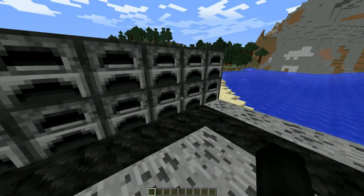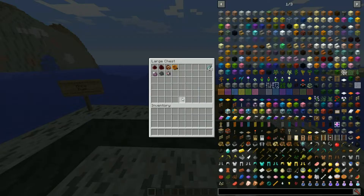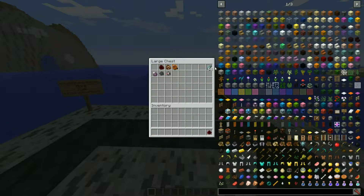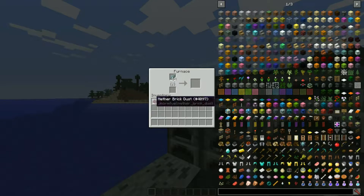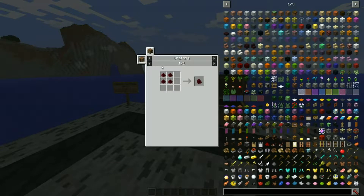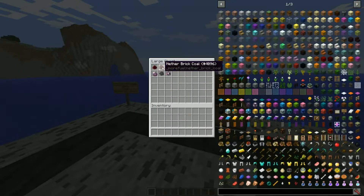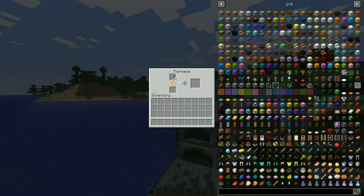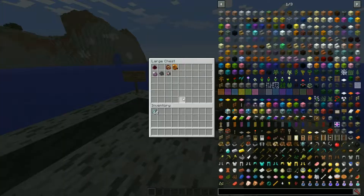So this mod, like I just said, has a few other items we're going to go over. Opening this chest, the first thing we find is nether brick dust. How you craft nether brick dust is you need a piece of flint and nether brick. We're going to test this out right off the bat — we'll throw some fish in this furnace. Can I cook with that? Nope. So you might be thinking, what do you do with nether brick dust? Well, you move on to nether brick coal, which is crafted with four nether brick dust.